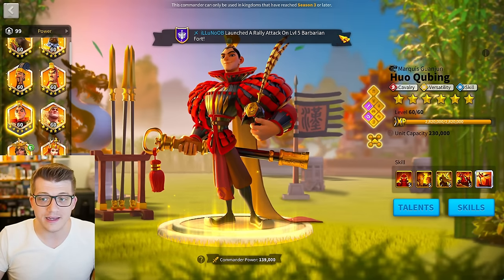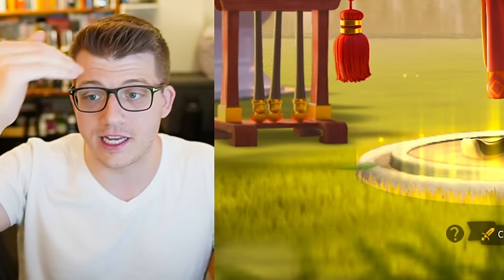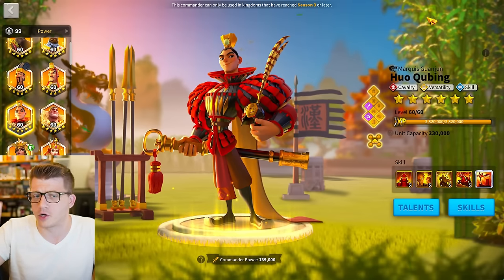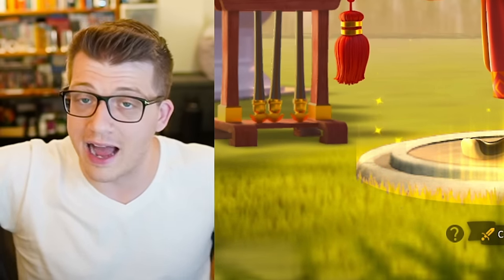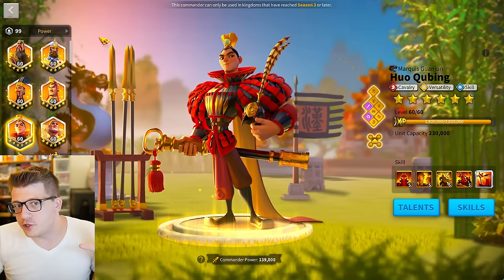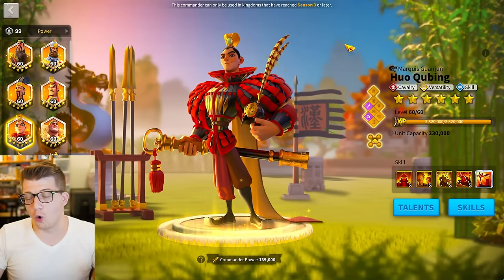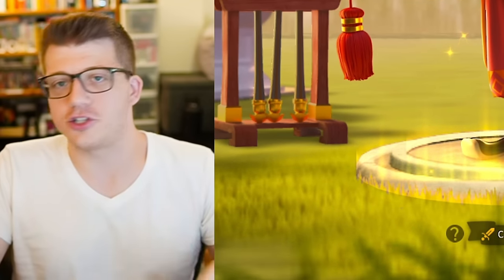I did a two infantry, two cavalry, one archer setup and don't regret that pivot at all. If anyone is going to start building out their account in endgame, it should be a 2-2-1 setup, or 2-1-1-1 with the last march being engineering — though I only recommend engineering for super high spenders or people who already have four extremely good sets. Historically the best 2-2-1 would be two cav, two archer, one infantry, but right now two infantry, two cavalry, one archer or two infantry, two archer, one cavalry seem best.